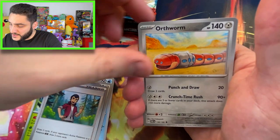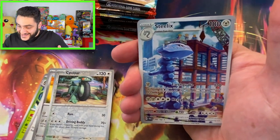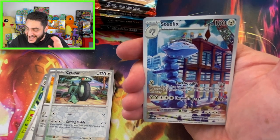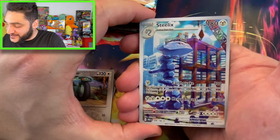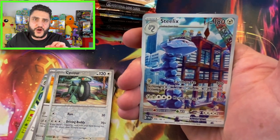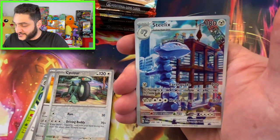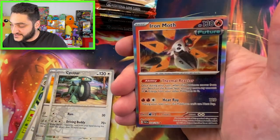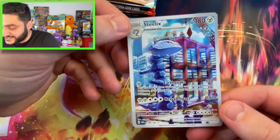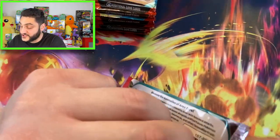We got Farigiraf, sword and shield — that's what I call horsey — and a worm. Oh baby, look at this! One of my chase cards has been pulled: Steelix! Yes! This is what I'm talking about, this is what we're here for — this is a beautiful, exquisite card. I'm feeling great right now because I just pulled one of my chase cards, and we've got an Iron Moth too, so that's fantastic.